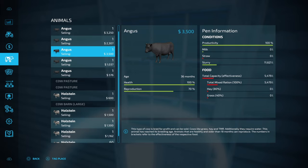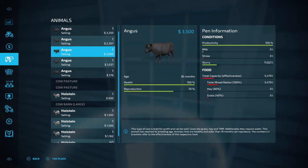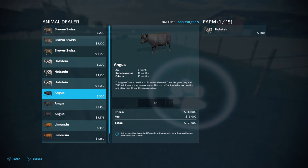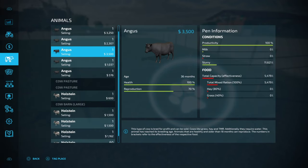This is the Limousine and the Angus — I've got the Angus in this pen to show the price fluctuations between different age groups. If we compare that to a calf at the animal dealer, a zero-month Angus starts at $300 plus a transport fee of $50, so a $350 investment. That's roughly a 10-times return on investment.